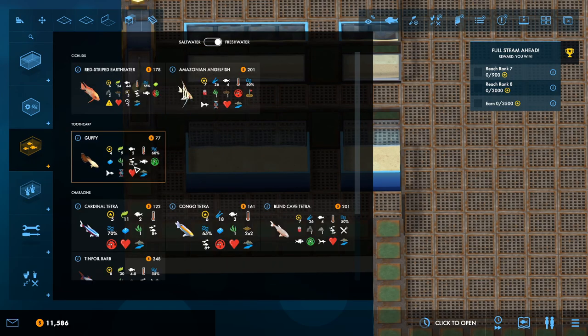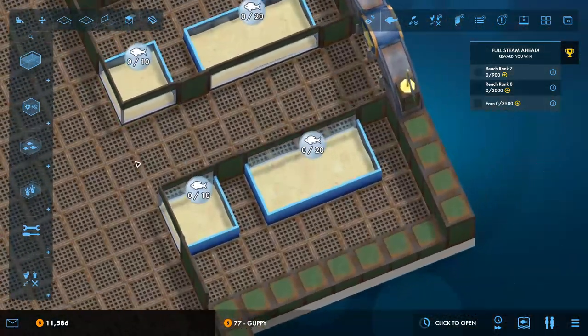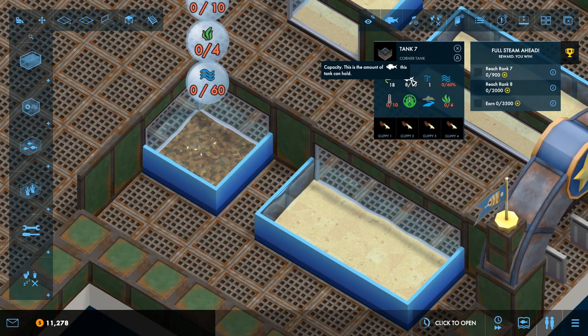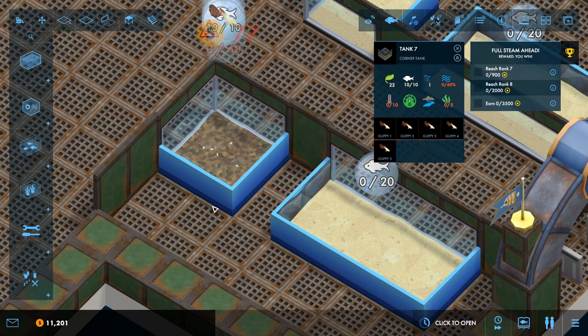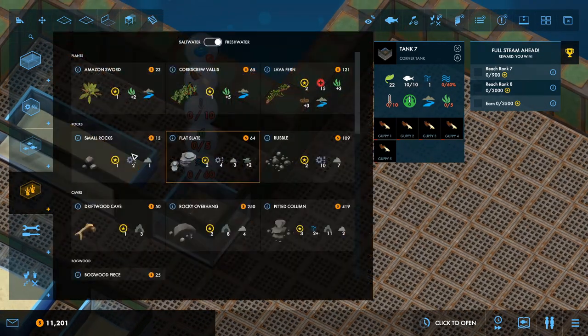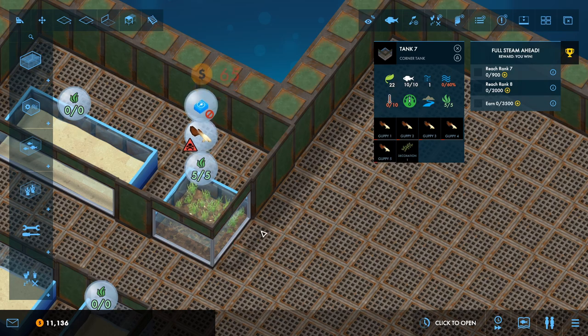Let's go for some guppies and cardinal tetras — just some many smaller fish. We'll put the guppies in this one here. It's a very small tank. Do the guppies grow up? No, they don't. So we'll put guppies in this one — that's literally that tank done. We just need some plants and stuff, so one of these in there is going to be fantastic.